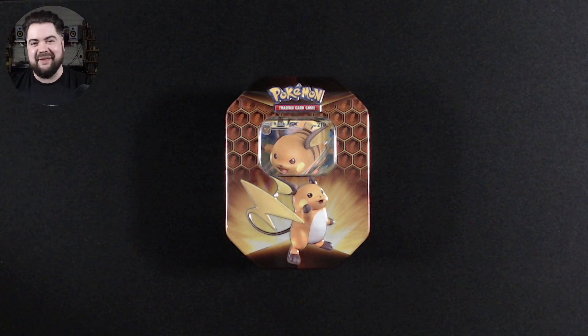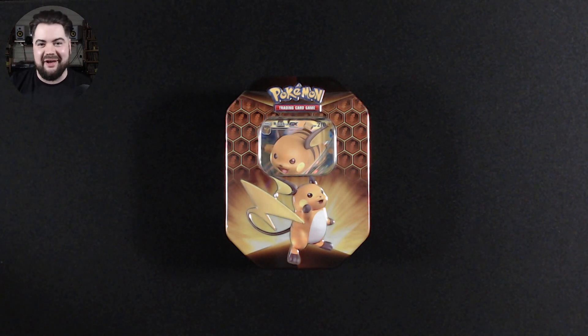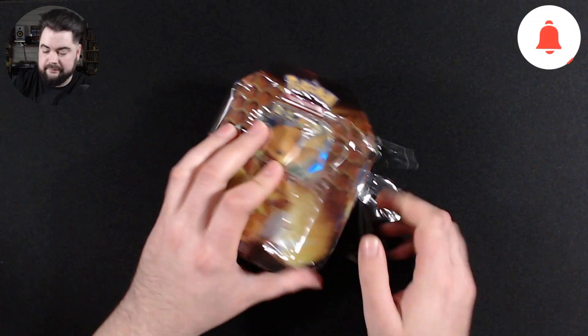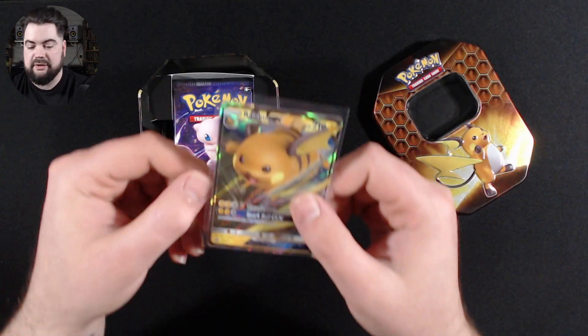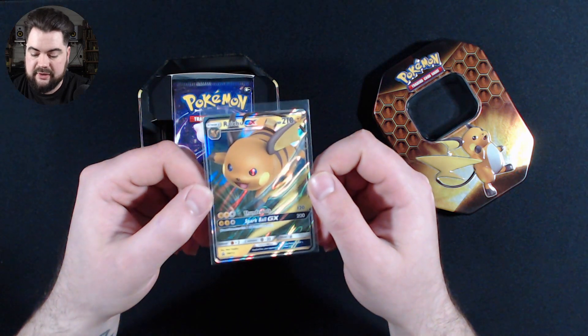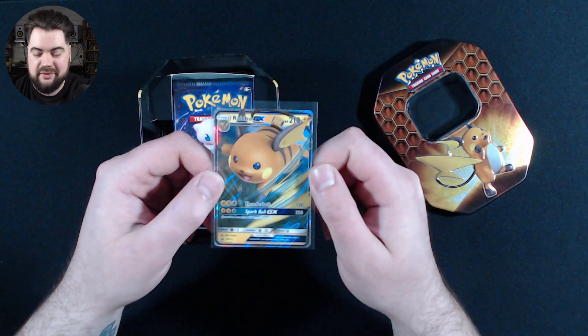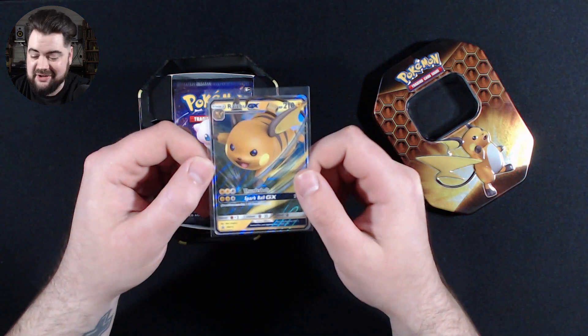We'll start off with a Raichu tin, then do the Gyarados, and save the Charizard for last. As always we have our Raichu GX Blackstar promo. I've got a few of these but it doesn't matter because it's a very nice looking card.